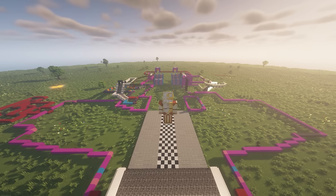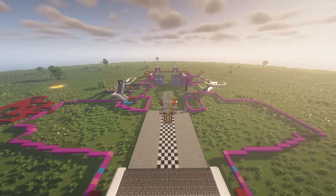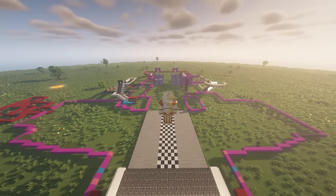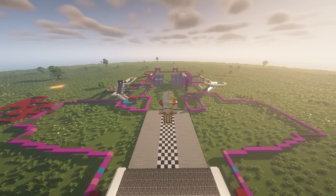A couple things I must let you know before building this. If you are building on Java Edition, change the flat world settings to overworld so you have room for the basements below the pizza plex. For bedrock players, you don't have that option, but still build on a flat world and start building 50 blocks in the air. Also, I mess up about three to four times but they are not big mistakes.